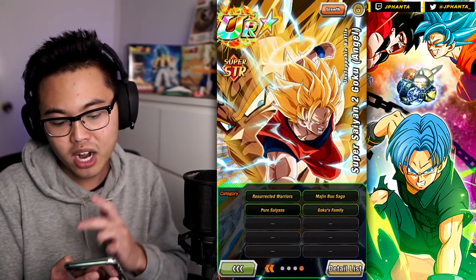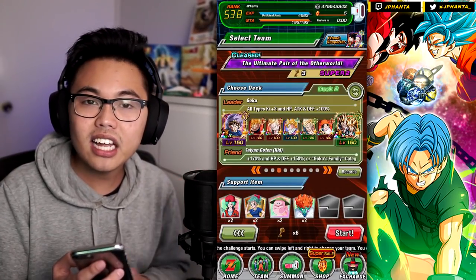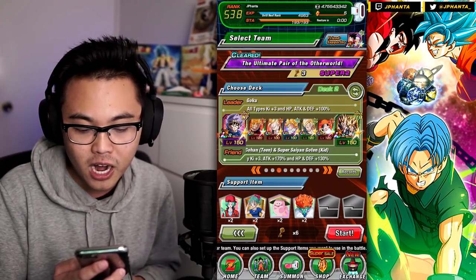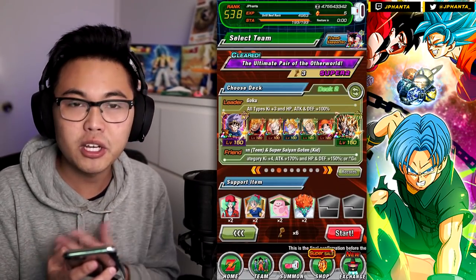For his categories, he has Resurrected Warriors, Majin Buu Saga, Pure Saiyans, and Goku's Family. We're going to be running him on a Goku's Family category team with the EZA GoBros as the friend leader, providing the Goku's Family category 170% attack boost. For the showcase, I am going to use Super Battle Road Goku as the 100% leader to get as much attack as possible.